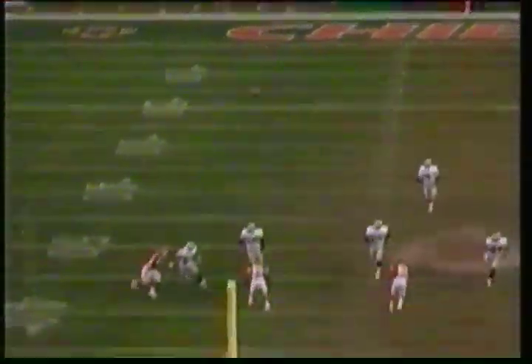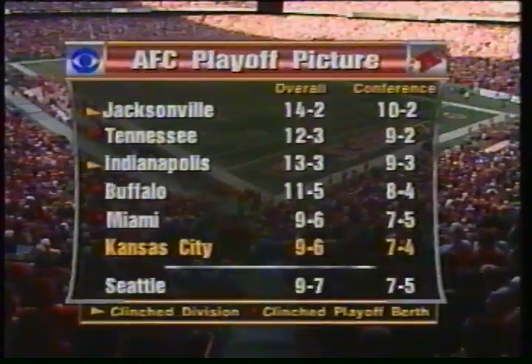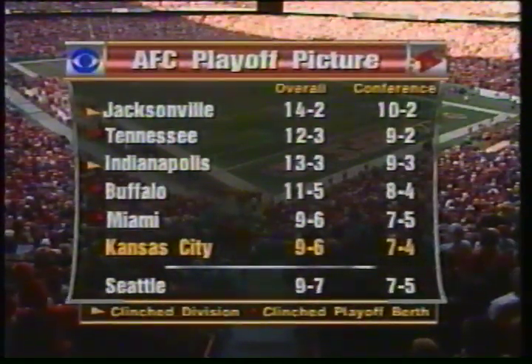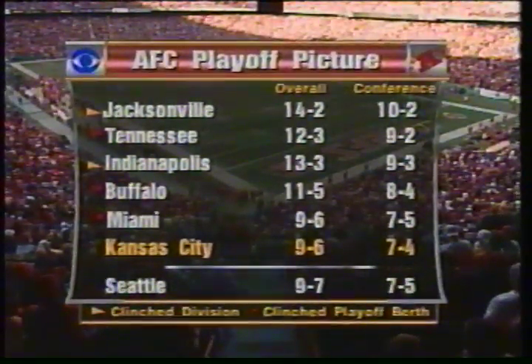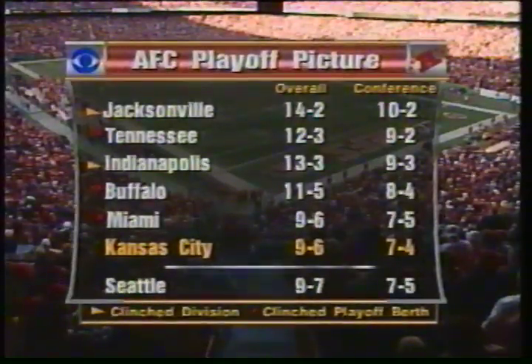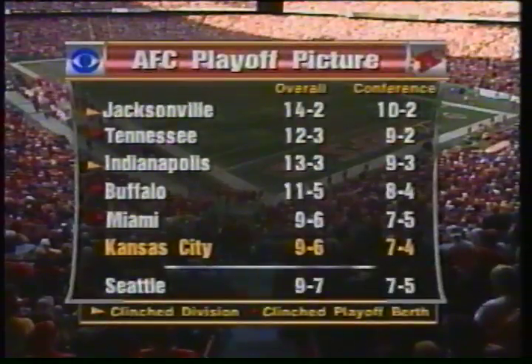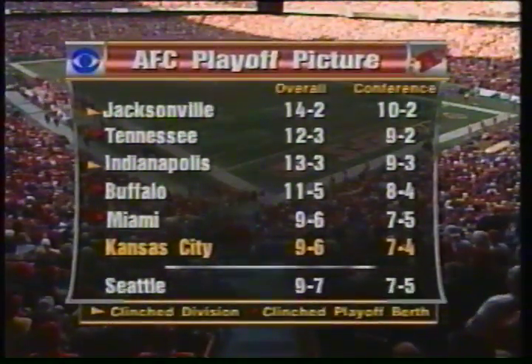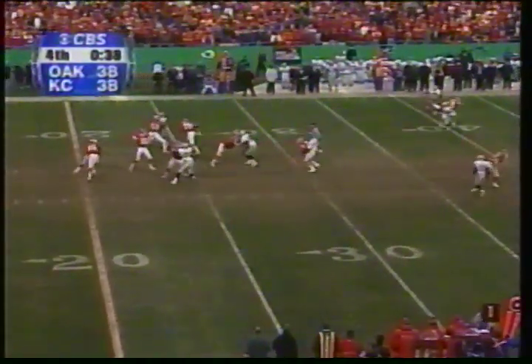Nedney will kick it off. Vanover deep to receive it from the 7 — trying to emerge through a hole, he cannot. Brought down to the 30-yard line by Johnny Harris — 22-yard return. AFC playoff picture: Jacksonville has home field advantage. Tennessee had a great season at 12-3 as a wild card. Indianapolis has won the AFC East. Buffalo is in at 11-5. Miami is in thanks to the loss. Seattle losing earlier today to the Jets. And now Kansas City looking for that final spot.